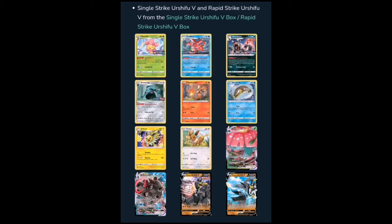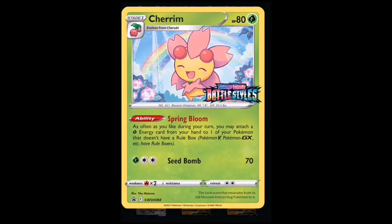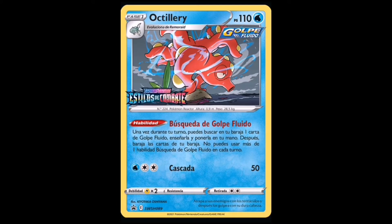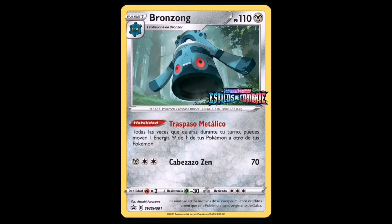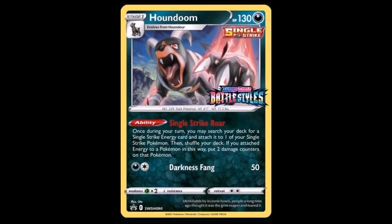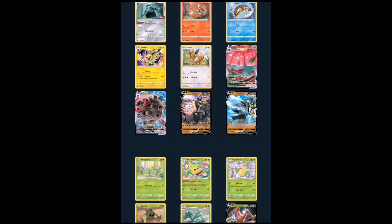We'll start with the pre-release promo cards. Here we have Terumi as the first pre-release promo, then Urshifu — it's going to be Rapid Strike — and then Rillaboom. I think the Houndoom will be the most popular one; just look at this artwork — Pokémon outdid themselves with this set. So I'm not going to go through all of them because there are too many.